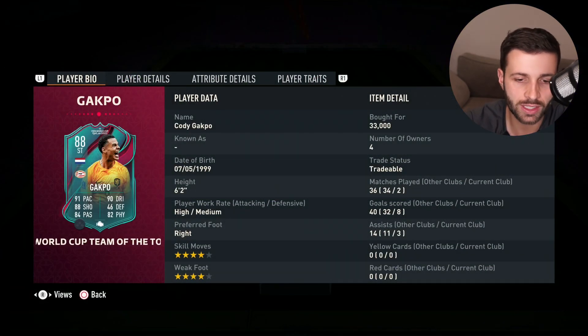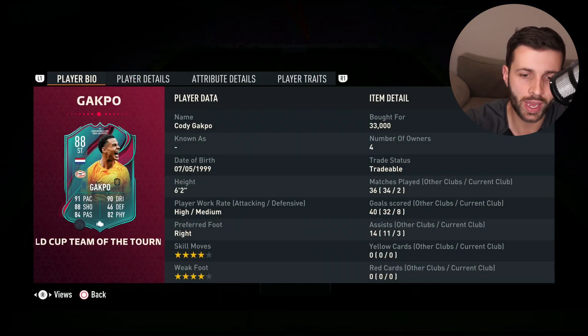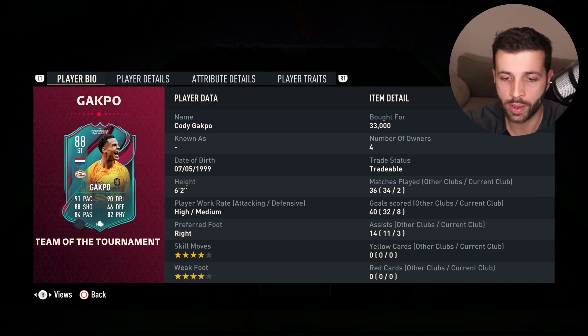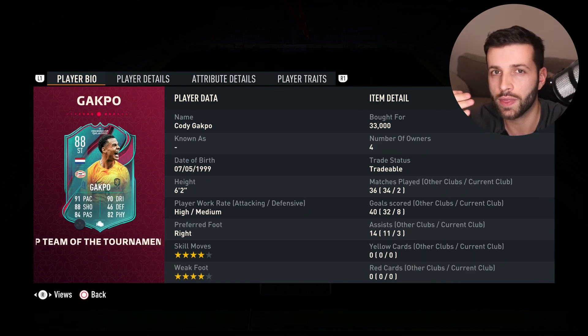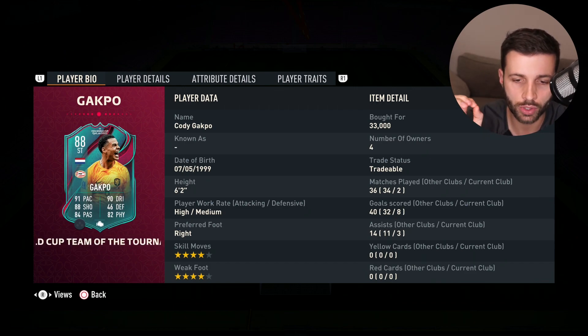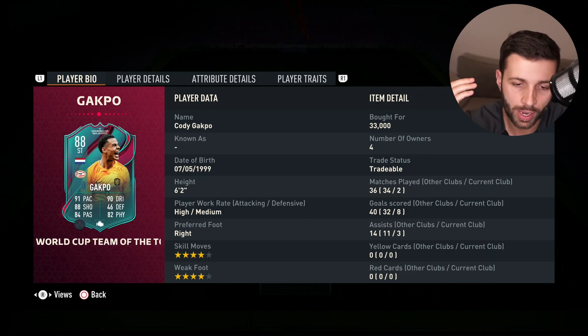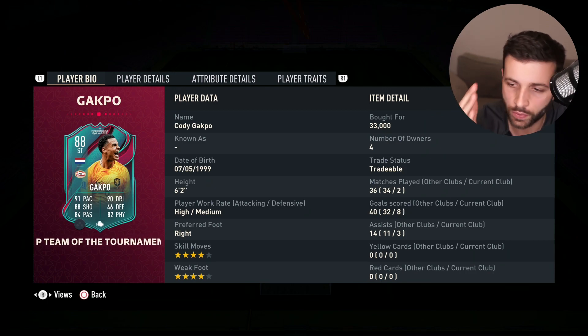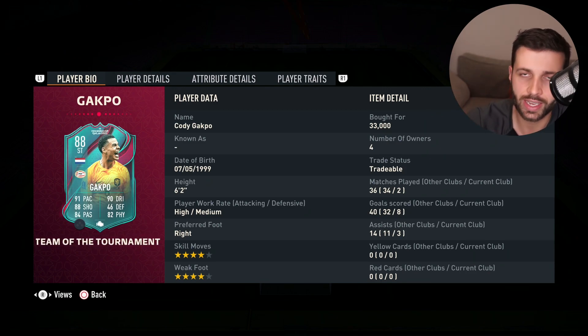I wanted to build a team around this player here because I think this card looks really, really good. We had the Play of the Month versions of this card early on in the cycle and they were really good. After the patch, taller players aren't as strong, but look at these stats: 91 pace, 90 dribbling, 88 shooting, four-star skills, four-star weak foot.